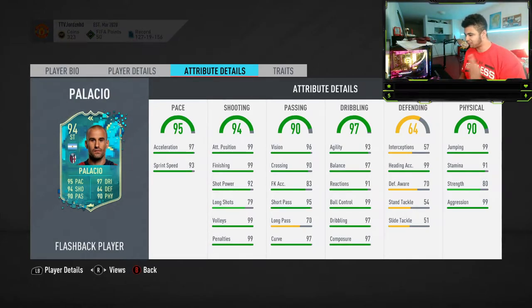The only things I would say are wrong with this card: the strength is 80 and the long pass is 70. Take in mind he's a striker, so you don't necessarily need to make long passes. But if you are trying to play those long 1-2s, it'd be difficult. Apart from that, his shot power is good and his composure is good.